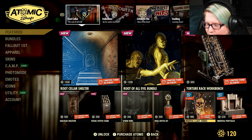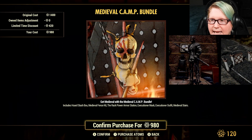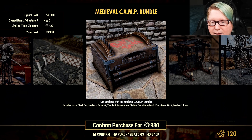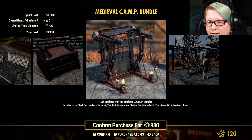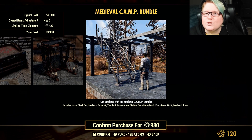We have 30% off the medieval camp bundle at 980 Atoms. You'll get the horde stash box, medieval fence kit, the rack power armor station, executioner mask, executioner outfit, and the medieval stairs.